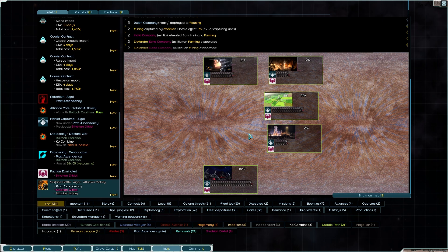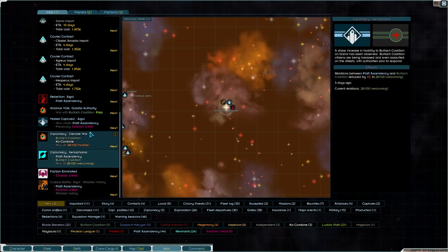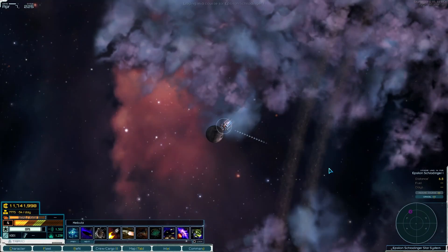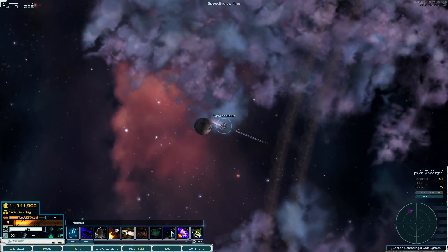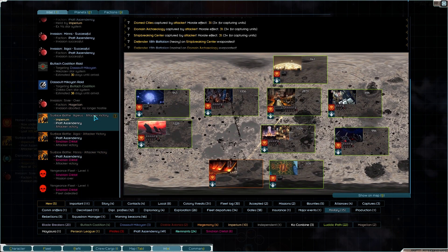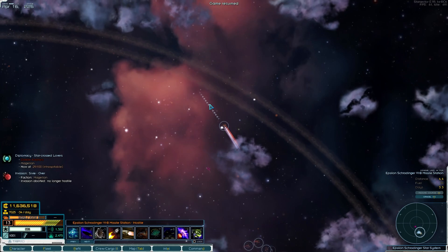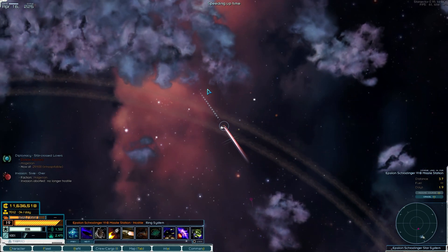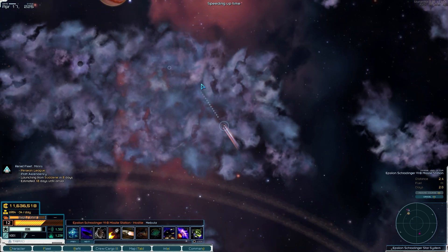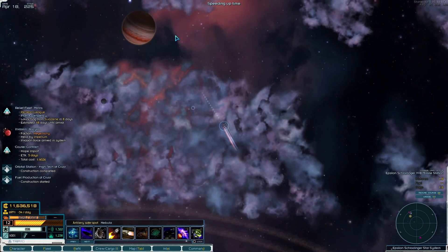Damn, oh wow - they went in on them. Aigoy is ours - we're going to make our way over there slowly. Let's scan up the rest of the system. The Imperium has conquered Agraeus - we were being attacked? I don't even know that was happening. We'll have to go take it back. They have been gunning for that again and again. Agraeus is actually a big moneymaker for us - we need to head back and resolve that before this episode ends.